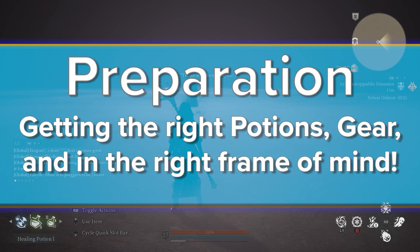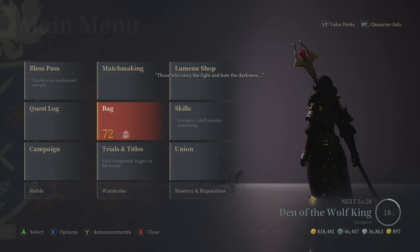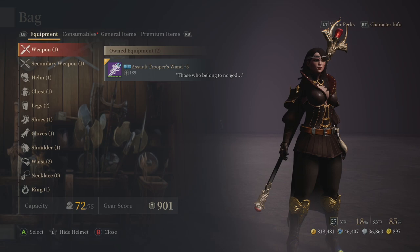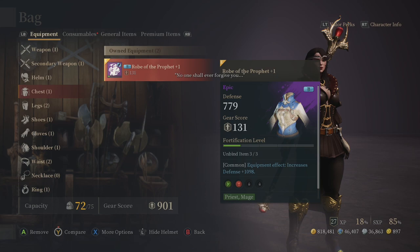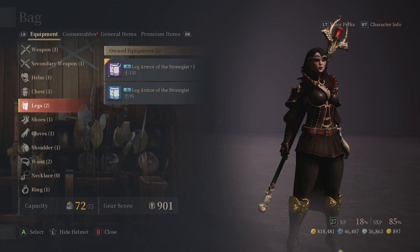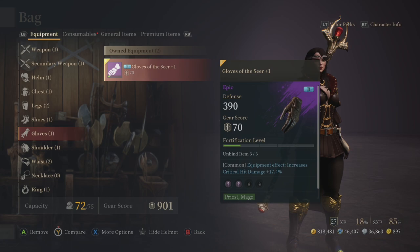For preparation, I recommend having a gear score of about 869 for battling Gideon. However, gear score isn't a very important element to this fight. The first couple of people who defeated Gideon pre-nerf did so with yellow gear score warnings, so you can too. Instead, Gideon is all about timing, learning telegraphs, and knowing your class. Gideon is simply a gatekeeper to the endgame. He tests your knowledge of your class. If you can't beat him, you need to sharpen your skills instead of improving your gear score.